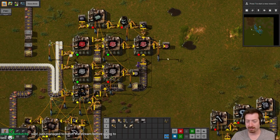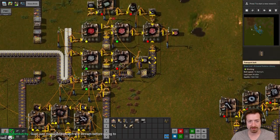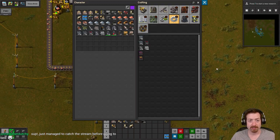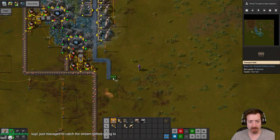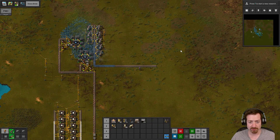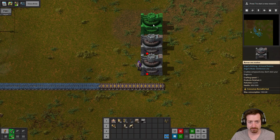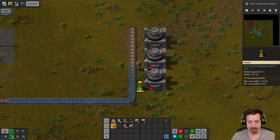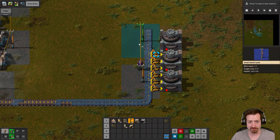Hey, just another duchy — glad you could catch the stream. I'm imagining you're in Europe if it's almost bedtime. So I need crushers. I am going to lead the ore a little bit farther away just so I have some breathing room — that's one thing I've learned, it's to have breathing room. So the ore will come up and I'm just going to use straight inserters for simplicity.